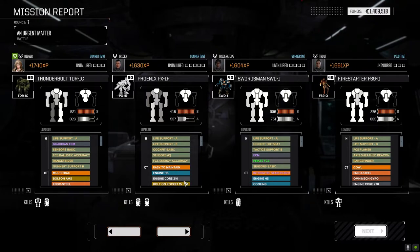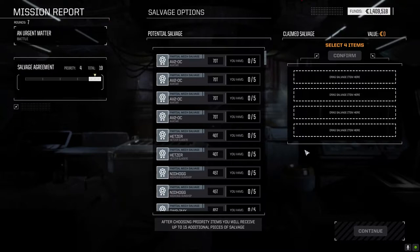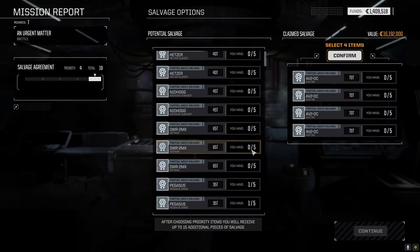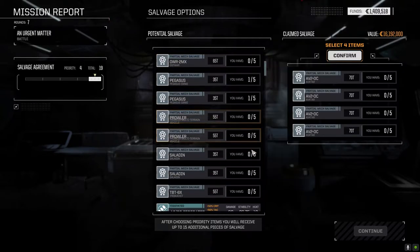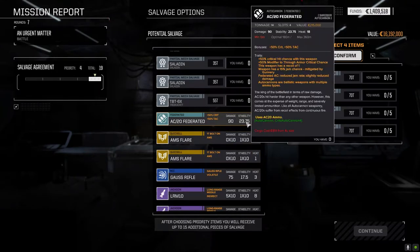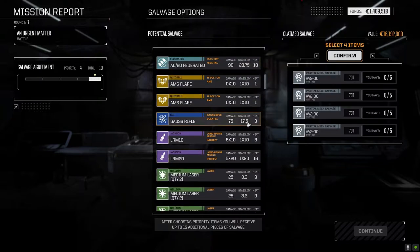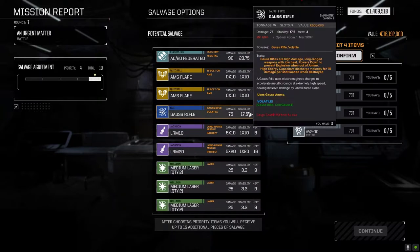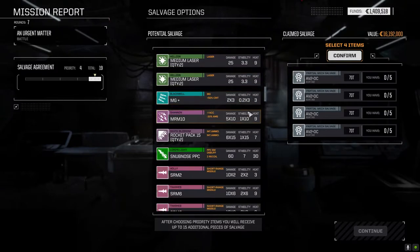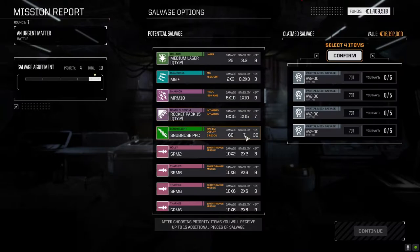I'll show you the Swordsman in a second. It's only 40 tons so it's not going to be delivering huge hits. We need five pieces for this playthrough. Nidhogg pieces are nice though. AC-20 Federated, Gauss Rifle — we just don't have anything to mount that, that's the problem. And the MRM-10, Snub-Nose PPC.